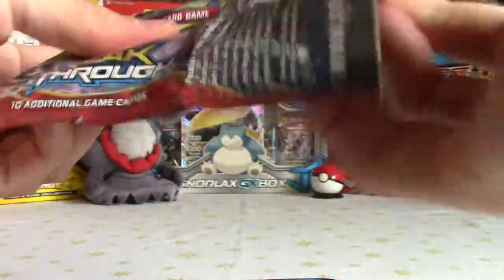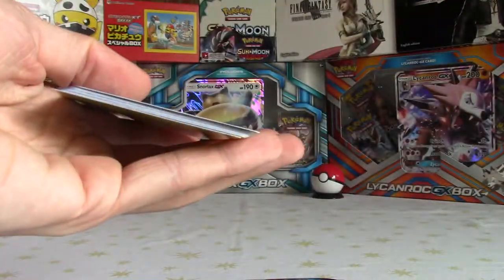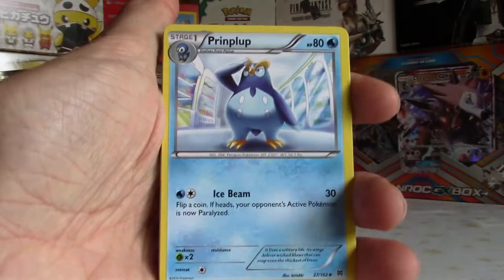Let's see what we get in this Breakthrough pack - hopefully some sort of Mewtwo EX or something just to help this box. Oh it's a white code - hell yeah! Leave a like, comment and subscribe if you can take that. Come on, nice Mewtwo full art or something, that would be sick. Got Prinplup - Ice Beam.